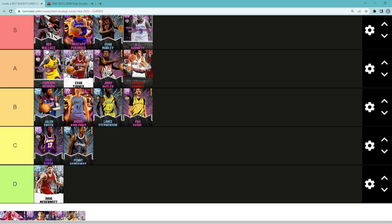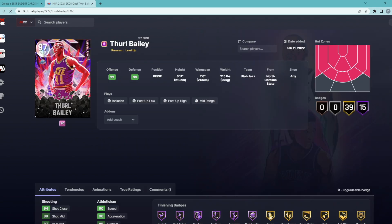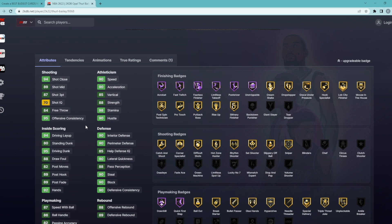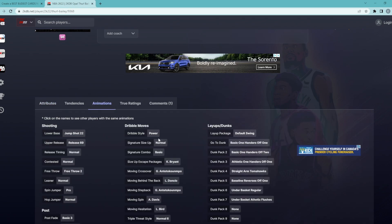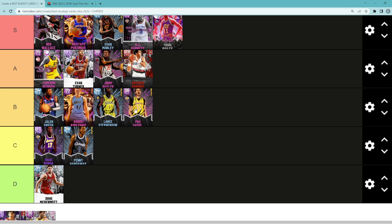Thaddeus Bailey is going to take the last spot in S tier — I think he's still one of the best budget power forwards in the game and super underrated. He's basically a Giannis clone, very similar to the new Dark Matter Giannis or even the Opal Giannis — really good defense, great height and wingspan, and a really good Base 22 jump shot. If he had a quicker or shifty dribble style he'd probably be even better, but Thaddeus Bailey is still a really good defensive card and probably the last card in S tier.